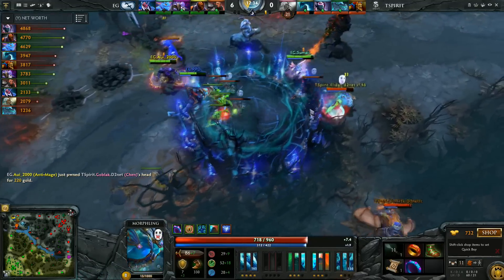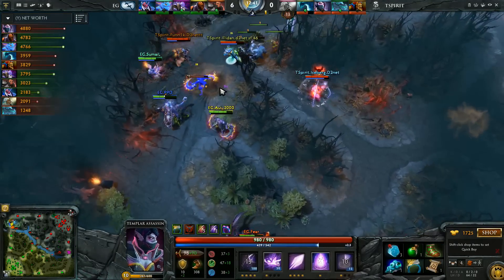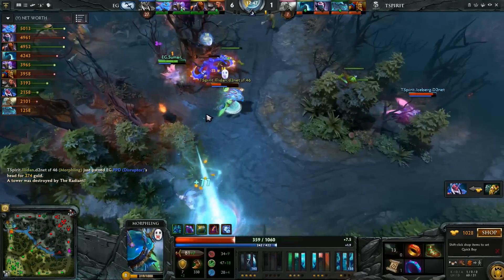Now start to back up. But the static storm — it's actually going to catch him there. A bit of missed control there from PPD, not enough to contain the morphling. Now EG — maybe they're going to be the ones at the back foot. Iceberg turning up to the fight as well. PPD going to get bursted down. Let's see if G-Spirit can find something else. Some mail — get himself out with the orb.